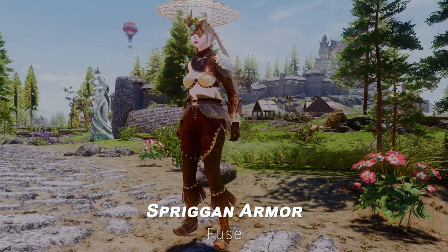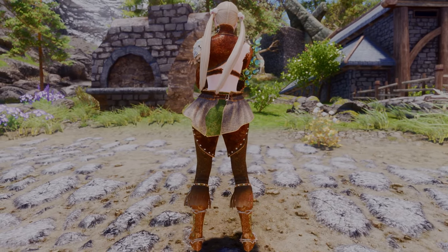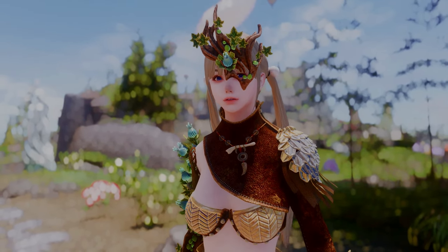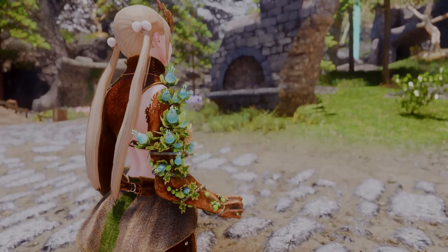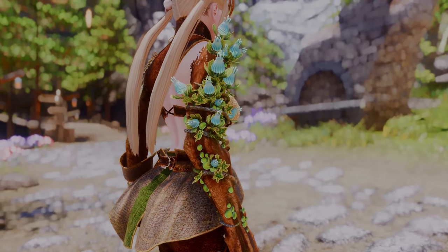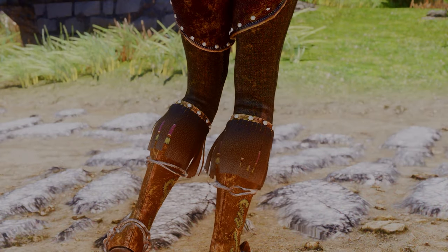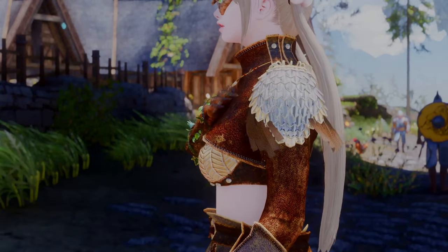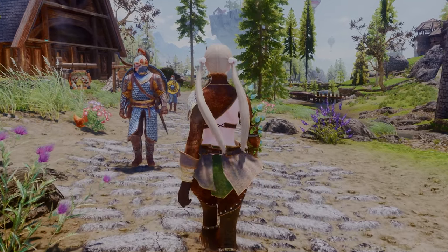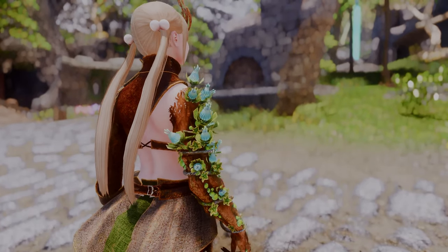Next up is Spriggan Armor, the latest creation by Fuse, featuring a unique theme inspired by the Spriggans. The mask that covers half of the face and the amulet necklace are impressive, but the highlight of this outfit is the flowers blooming on the right wrist — each flower has SMP effects, making them feel alive. Additionally, the fabric above the boots and all parts of the outfit have natural SMP physics, giving it a unique yet natural feel. You can craft this armor at a forge. If you prefer unique and natural themes, this outfit is definitely worth trying out.